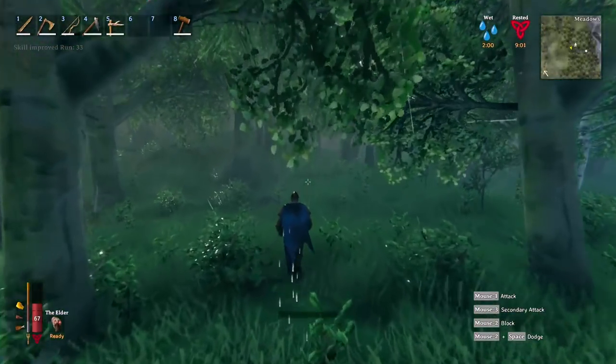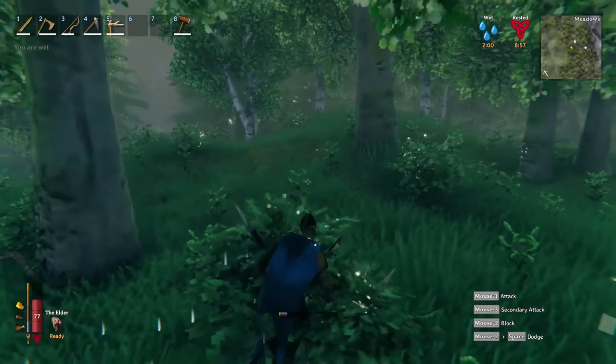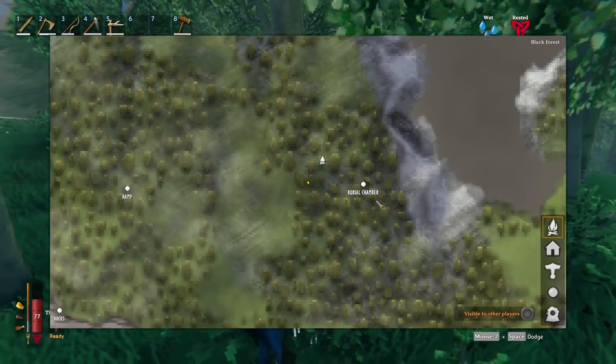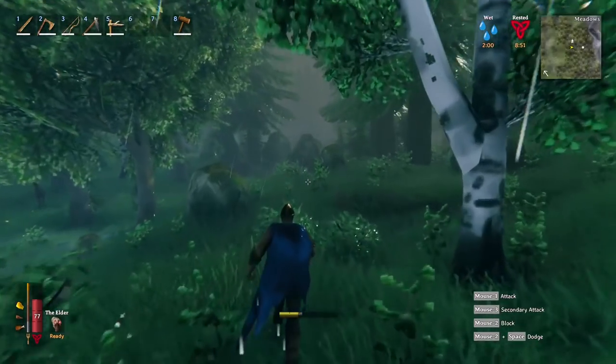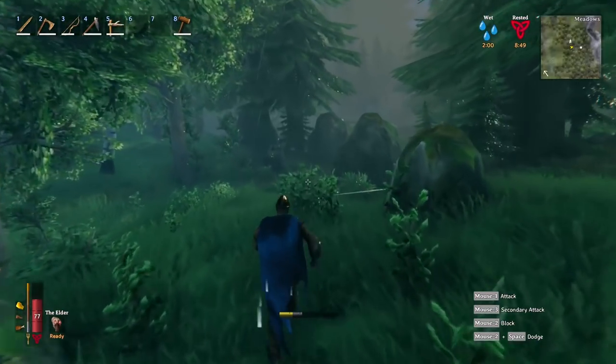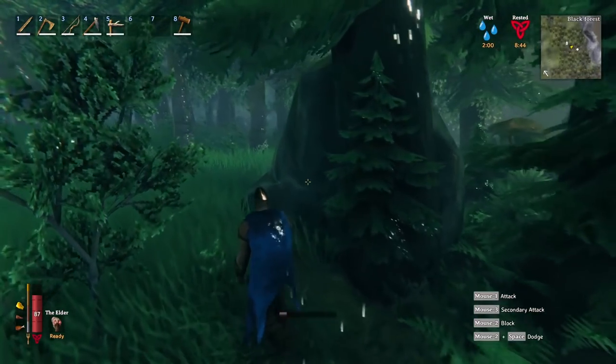As we approach this next area, we're going to find something called the burial chamber, which is just to our left where the dark wood is. You'll only find these in dark wood areas. Sometimes they're right on the edge, and we got lucky finding this one.